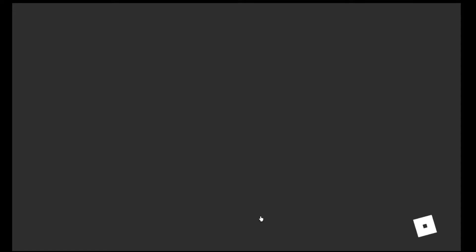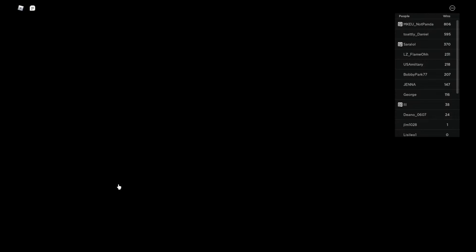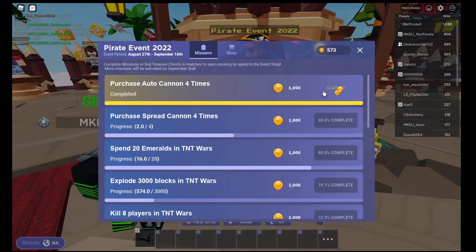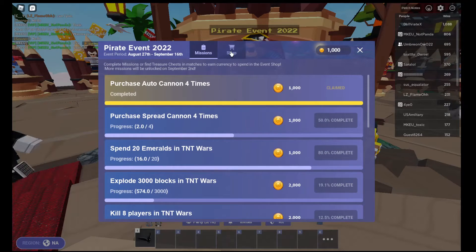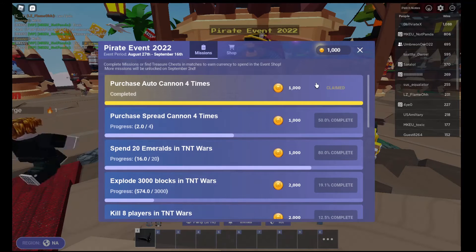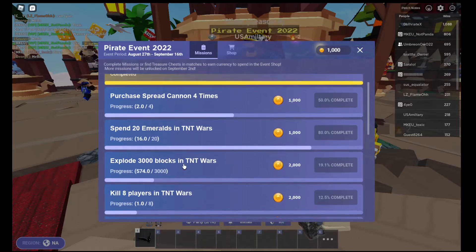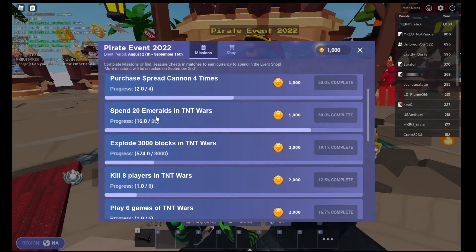I'm going to lobby to see what quests I completed. I completed 'purchase Auto Cannons.' I did not finish 'purchase Spray Cannons.' I only earned 1,000 that round. You can put the Auto Cannons next to the Emerald Generator so you can kill enemies, collect Emeralds to get the Spread Cannons, and that will also complete 'spend 20 Emeralds.' Exploding Blocks will then kill players.